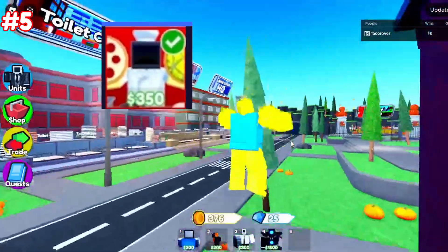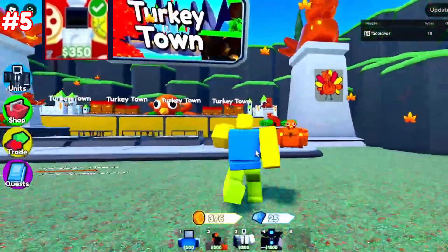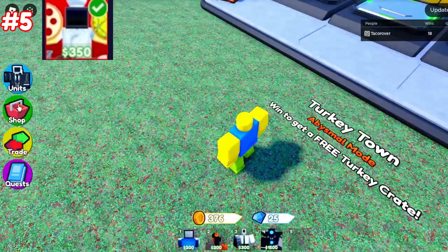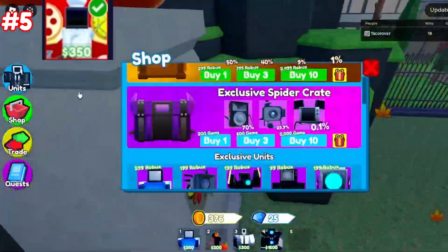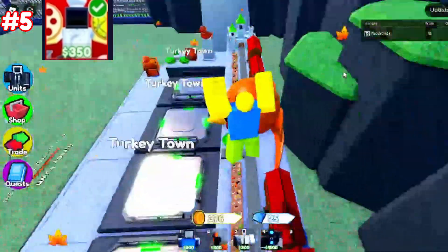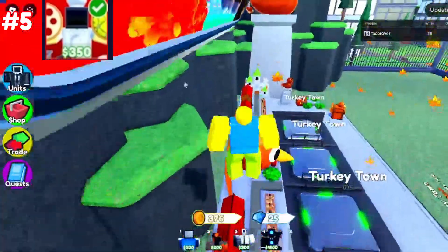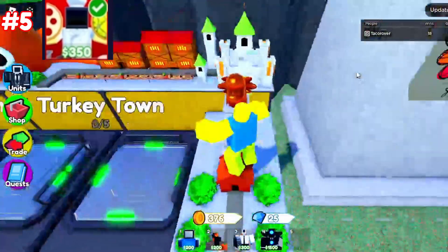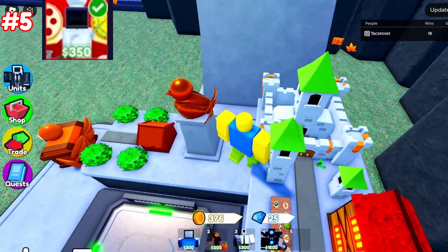At number five, we have the Chef TV Man. Going over to the Thanksgiving event, you can get a crate for either 299 Robux or by beating the Thanksgiving event in Abysmal Mode, and it's a 1% chance. So you basically have to beat it 100 times to probably get it guaranteed, or trade for it, or spend a lot of Robux. This unit might not be the strongest, but it's still very rare — only 5,000 exist. While its value is dropping, it is currently the 5th most valuable unit in the game.